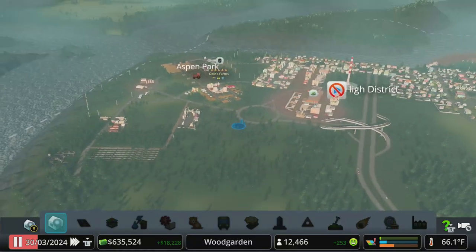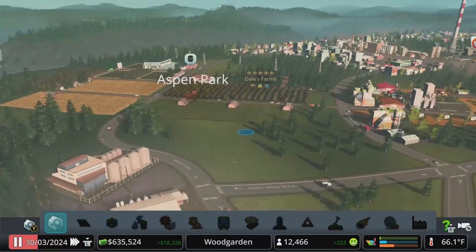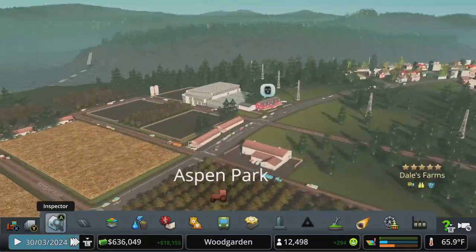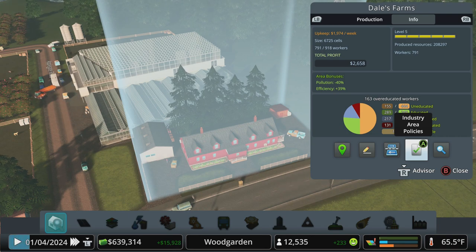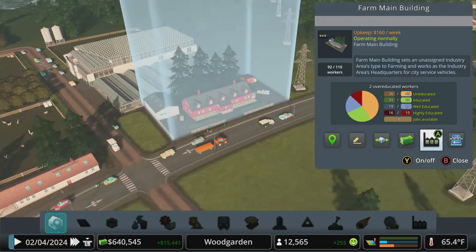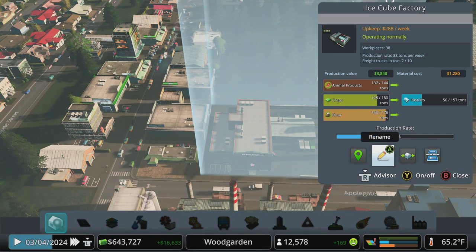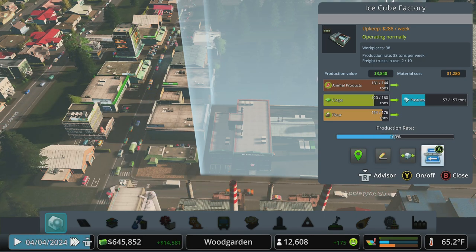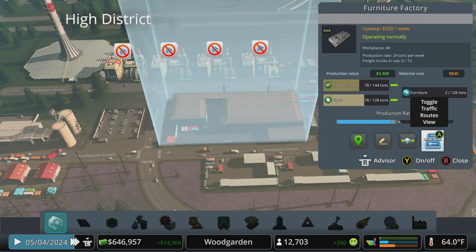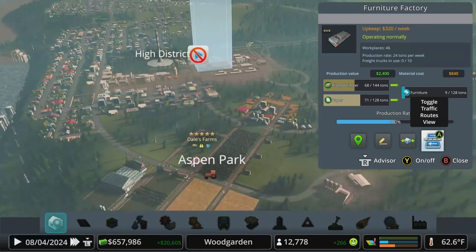We should be good there. We've got some crime happening over here — we've got a police station right there, they should be able to get to that. So as of right now we've got our first level five farm and it is just cranking right along. We're sending the goods off — you can see there is a material cost and a production value, and ultimately I think that all adds up to profit. This one will take some time — we don't have enough stuff yet. Oh, we do have enough stuff to start making some furniture: production value 2,400, material cost 840 — we're starting to do some good here.